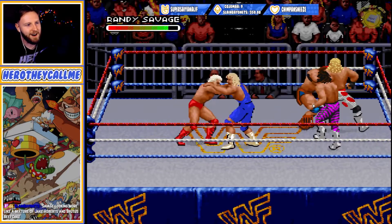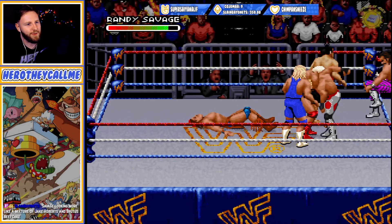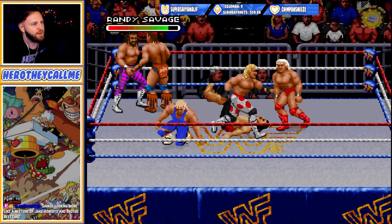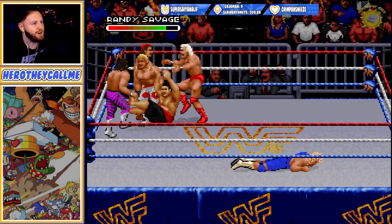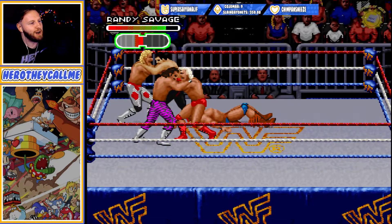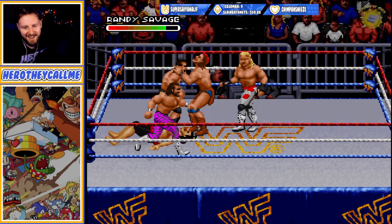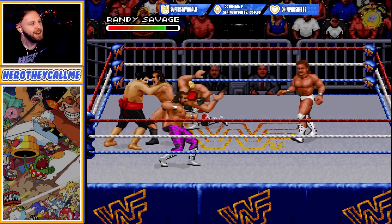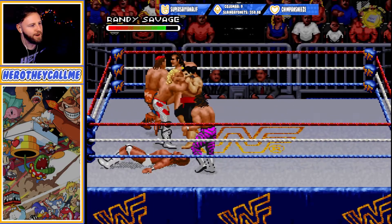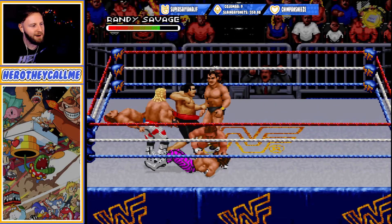Oh it's the Y button! Alright, we got this. So I guess you gotta weaken them first before you can throw them over the rope. Razor Ramon in the ring, I believe that's Lex Luger who just entered in the white trunks of doom — we're just gonna go ahead and beat up Lex Luger. Missing with the elbow drop — that's Macho Man, yep. There we go — see ya! Macho madness! Bone saw's ready! I guess you gotta weaken them out before you can throw them out of the ring.